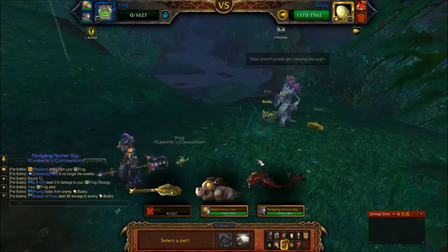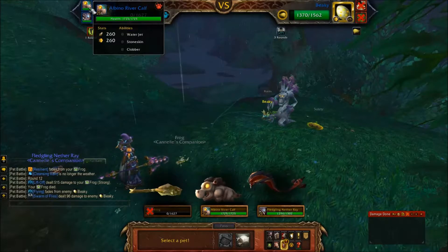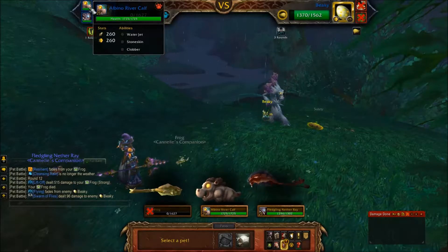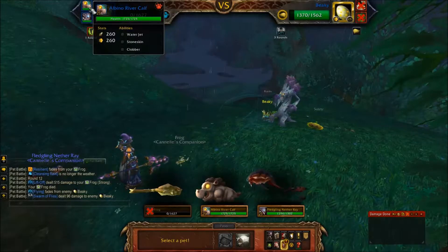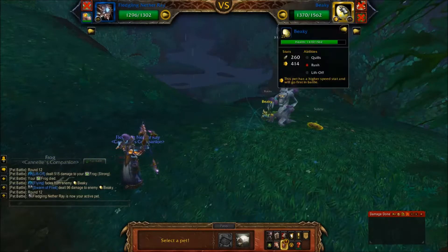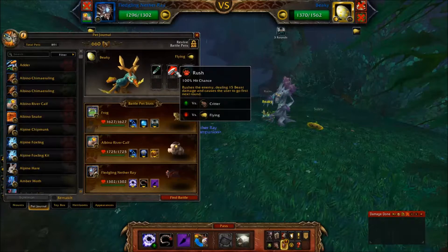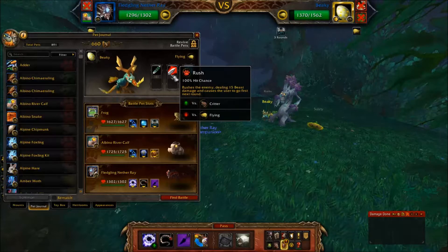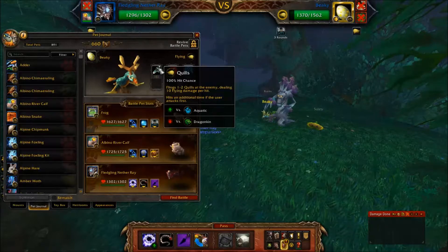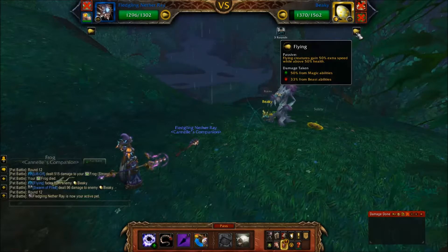The next pet I'm going to bring out is Fledgling Netherray. You can get frogs pretty much anywhere. I've previously chosen Albino River Calf to go up against Roots because Stone Skid would help counter the poison damage, and Water Jet because it's good against Elementals. Fledgling Netherray is for Beaky's Rush — I think he uses that less often than Quills. Rush deals beast damage and allows him to go first next round. However, he tends to use Quills more, which deals damage one to two times, and two to three times if he goes first — which is usually the case since he's a flying pet.